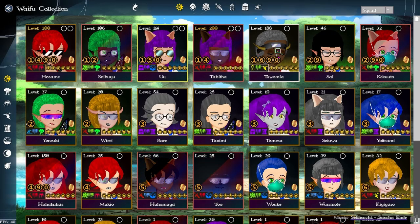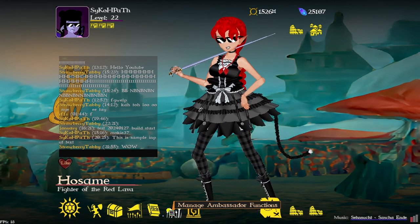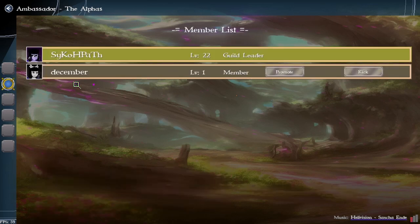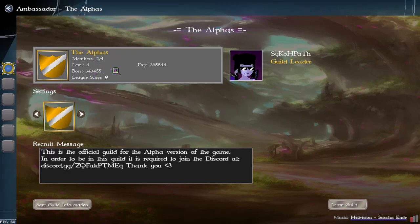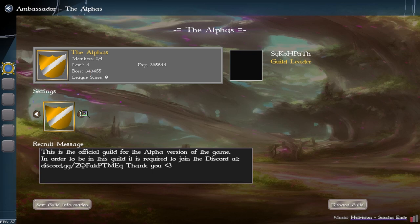By the end of March these two characters should be level 200, and the other two should be on their way. I'm still figuring out the pacing for end game. As a guild leader I can promote a member to officer, then demote them back to member, and then remove them entirely — they are removed. I just need to update the text on that; I never notice this stuff until I actually demo it.